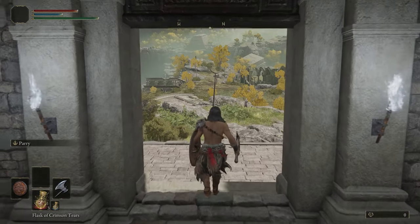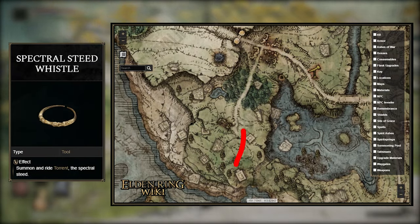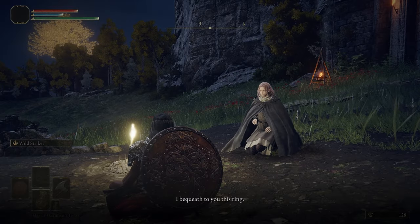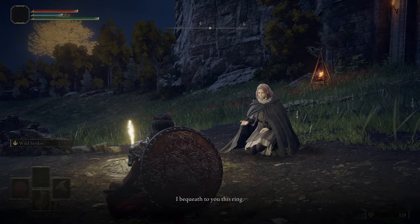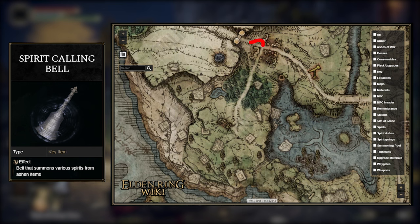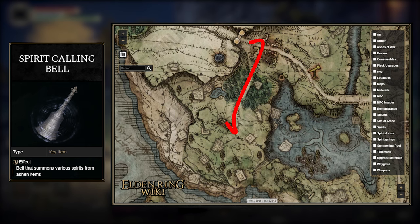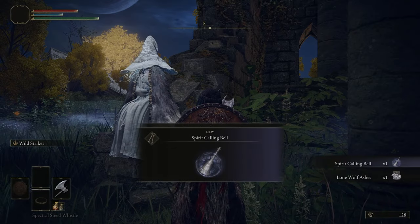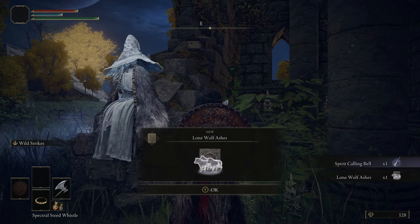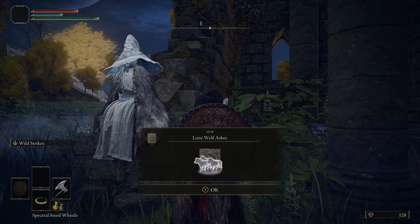Once we're in the game, the first thing we want to grab is our horse and the Spirit Calling Bell for summonings. For the horse, reach the Gatefront Site of Grace, rest there, and Melina should speak to you, giving you the Spectral Steed and the ability to level up. Then head back to the Church of Elleh — rest and teleport back to the same Site of Grace to reset to night so Renna spawns. She gives you the Spirit Calling Bell and the Lone Wolf Ashes.